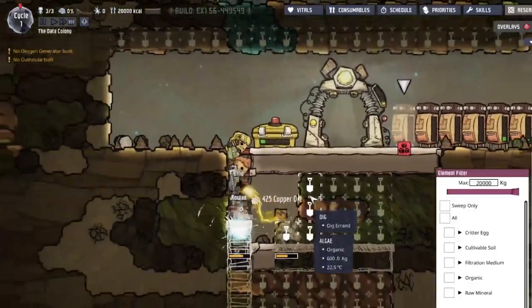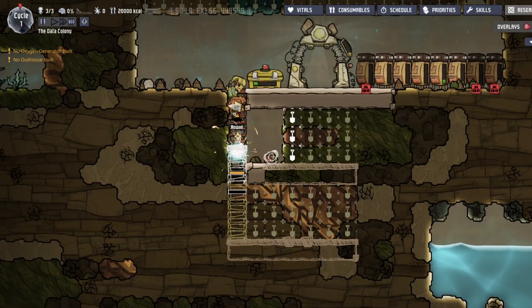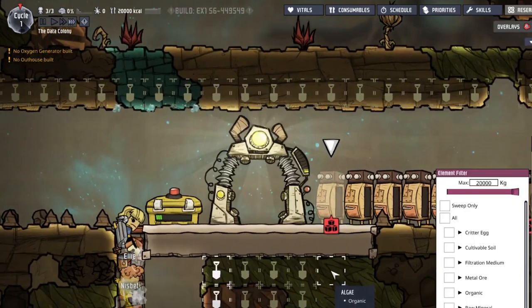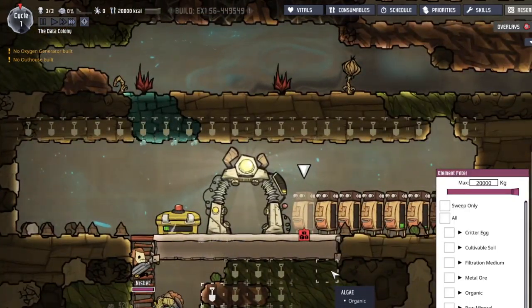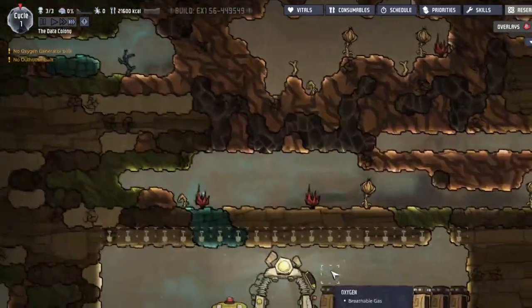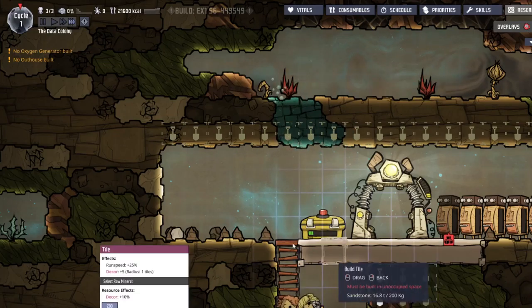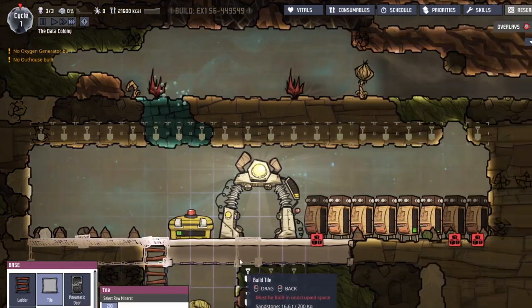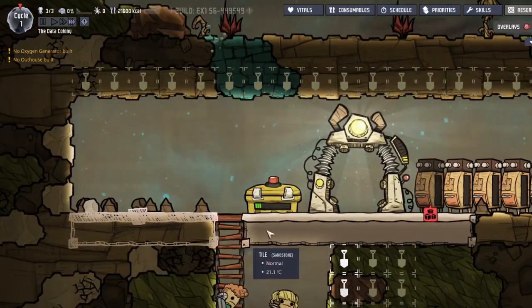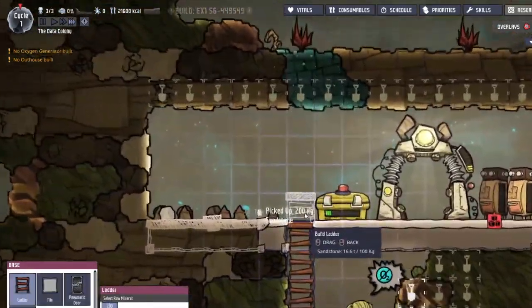We've got some copper, a little bit of metal. The next thing would be consumable ore — yeah, that's the last thing, and around us we don't have very much of it anyway. I'm going to build out this tile — just start building out those tiles.